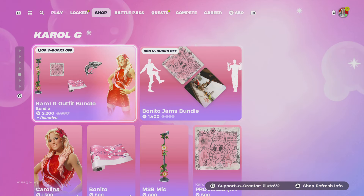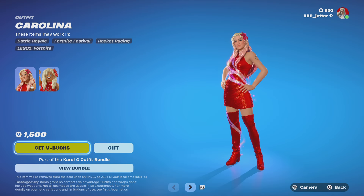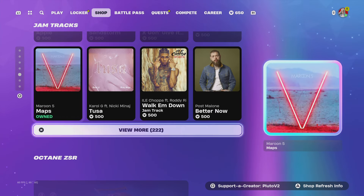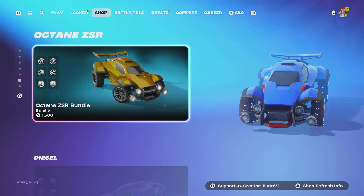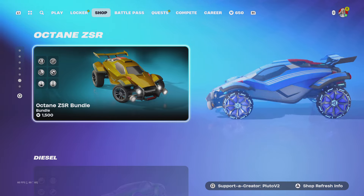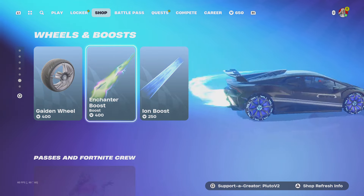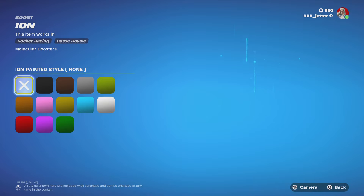We got the Caro G stuff, also still here — probably here until November, so you've got a little bit of time. Music packs, the Octane ZSR bundle — in my opinion it looks the same, but Rocket League fans can tell the difference. We got the Diesel bundle, Gaden Wheel, Enchanter Boost, Ion Boost — you can change the colors of these.